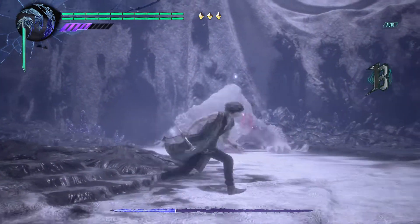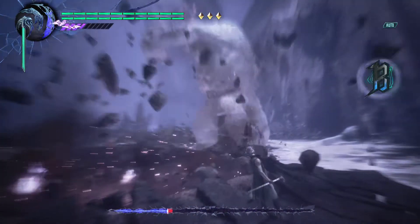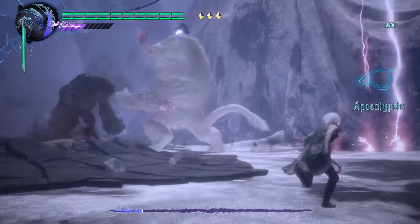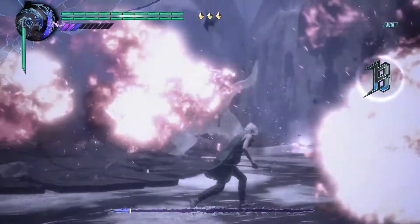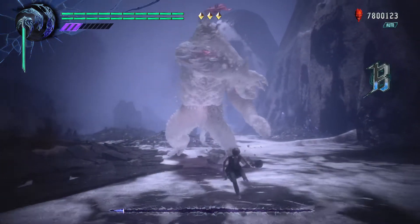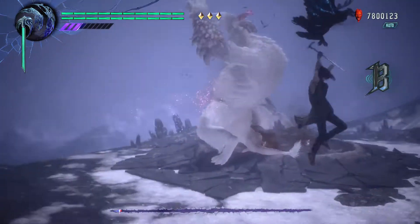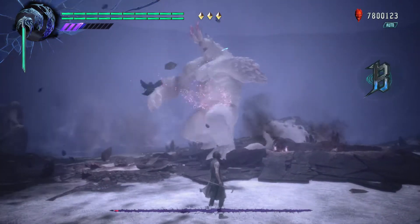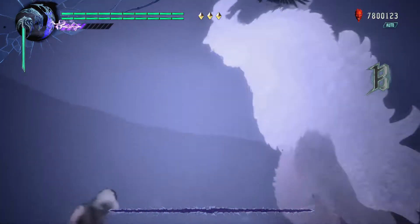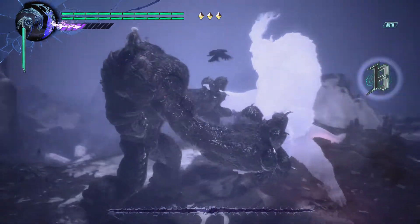When you have auto-assist on, if you do inputs of your own they override the auto-assist — it's only when you spam the buttons that the auto-assist moves count. So as you see here, I summon Nightmare again and input the charge move with Griffon. Goliath goes down very, very fast — faster than if you use Shadow, because Shadow just dies all the time. Summoning Nightmare doesn't waste Devil Trigger since it counts as an Ender move, so the Devil Trigger bar isn't going down.